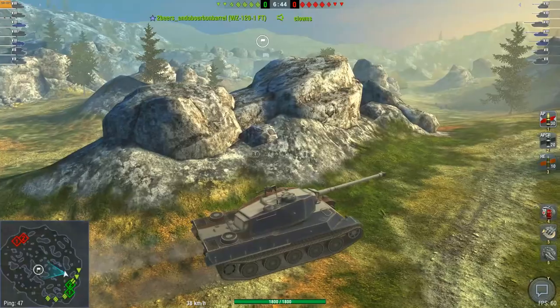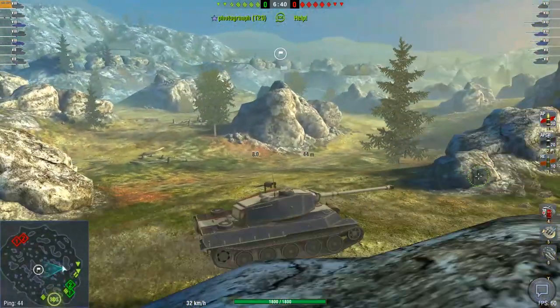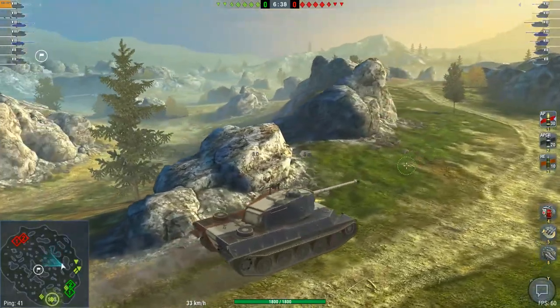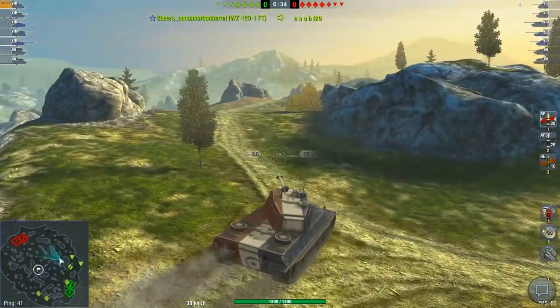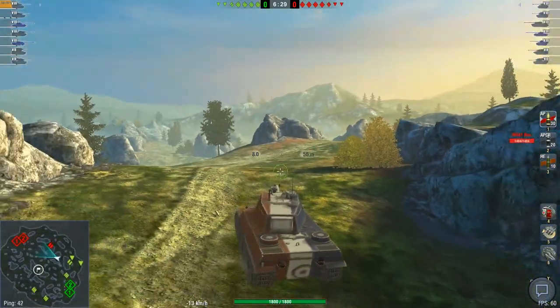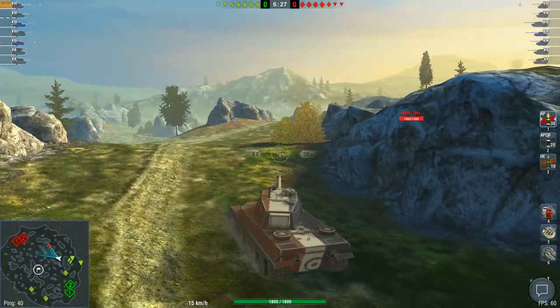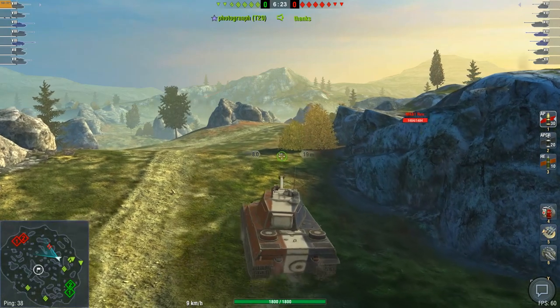What is the team doing? The WZ has read it correctly — the T-29 and the Celestia are going the wrong way. You don't go there unless you're a tank destroyer. This is Cockfield. You want to go in there, not stay outside of it. If you stay outside that's boring — in there is where you want to be.